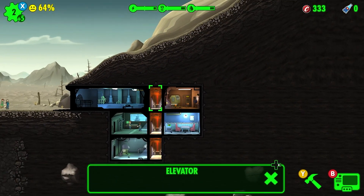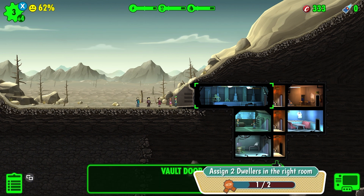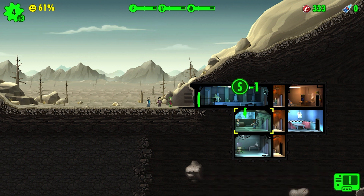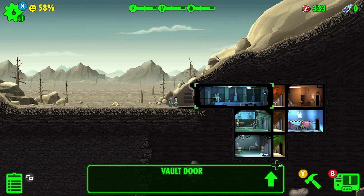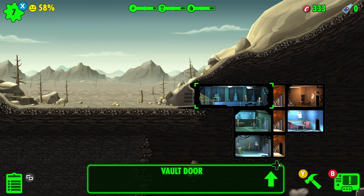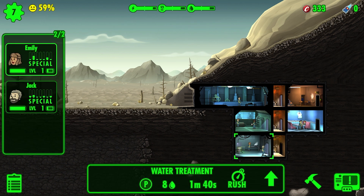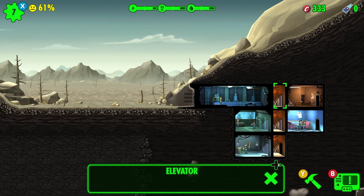We got more people coming in. Let me grab you — you seem like a diner person. We'll push you into water treatment. You don't seem to have any special skills so I'll throw you up there for defense. Good, now we have two people in the water treatment center. I want a third person in here, but it looks like the max is two. Okay, that's fine.